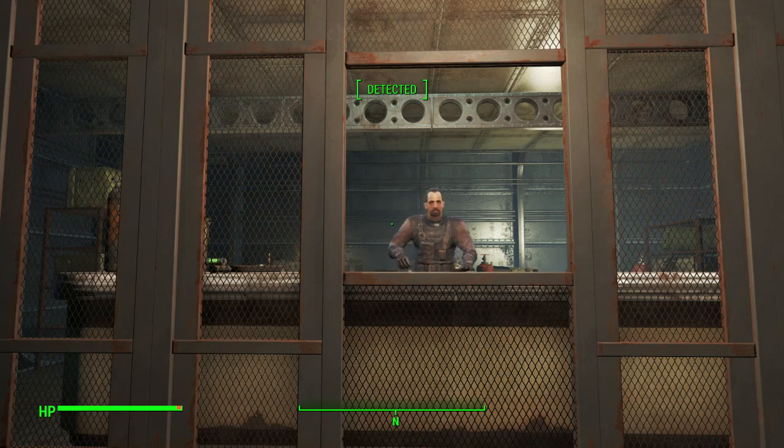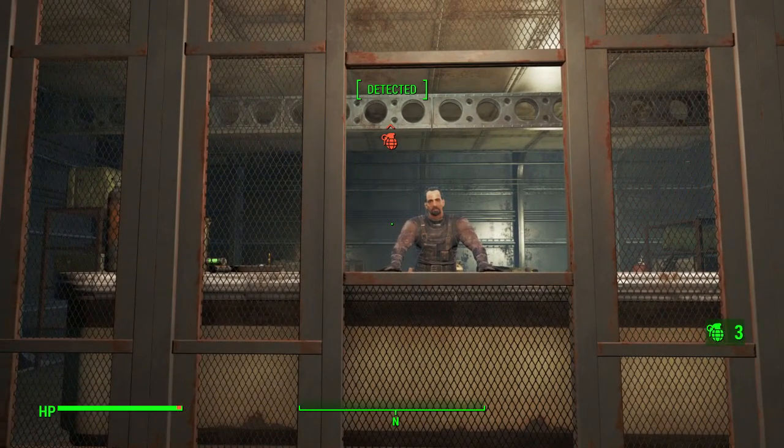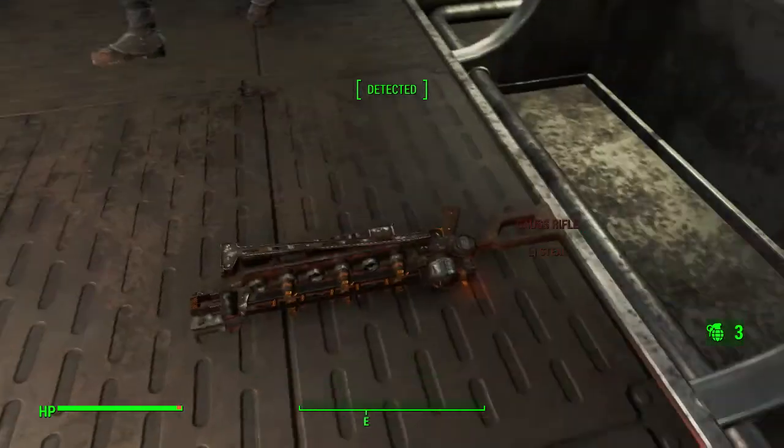Hey guys, this video is going to show you how to get the Gauss Rifle on the Prydwen that Proctor Teagan has, without needing a master lockpick skill. If you take a look at where I'm throwing it, where I'm looking, where I'm positioned, hopefully you can toss a frag grenade in the general area.